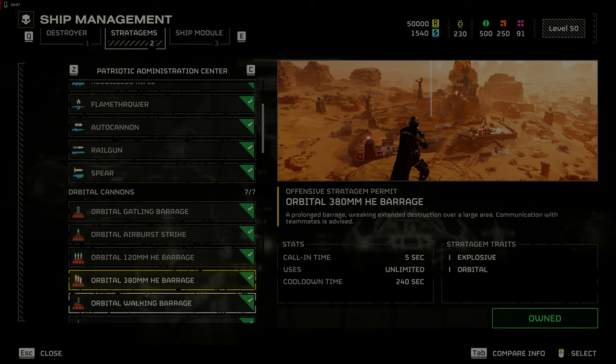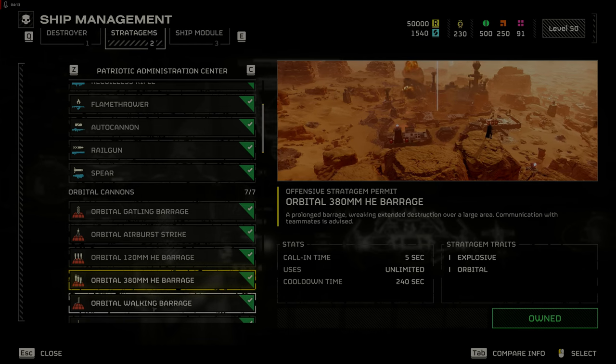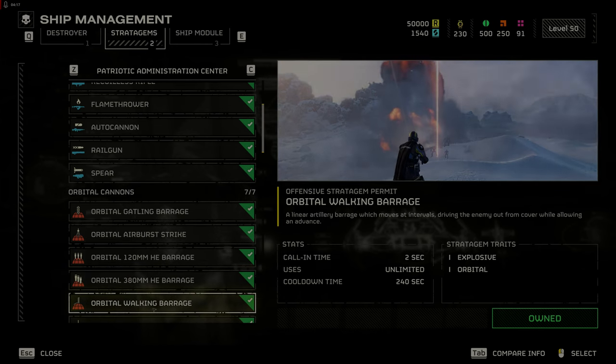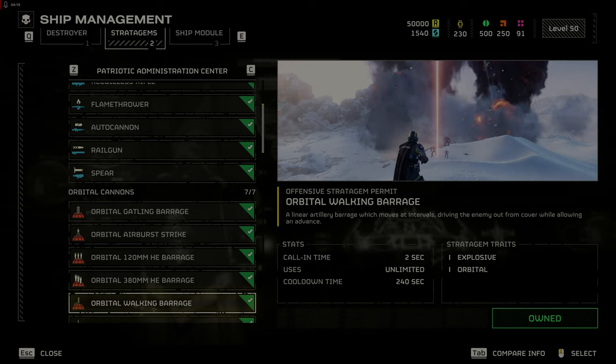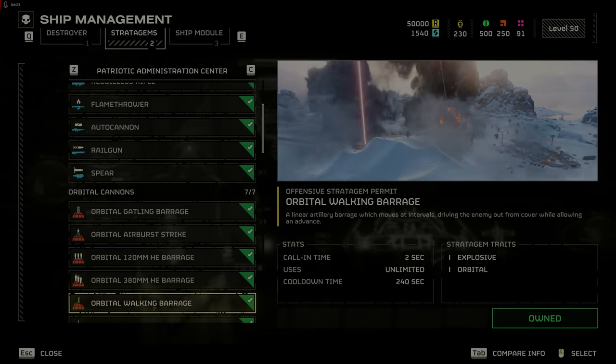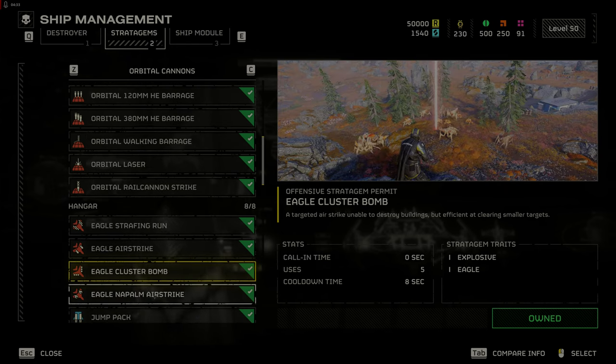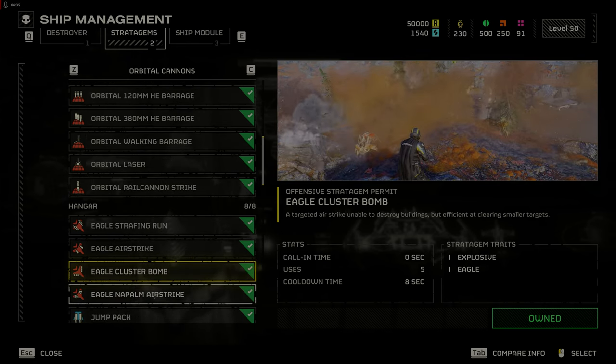The orbital 380mm HE barrage is still not great and can kill you and your teammates while missing some of the enemies. The orbital walking barrage is a better option but still situational, as it can allow you to advance behind the shells. The eagle cluster bomb and napalm strikes are great to watch but are good at killing your own teammates.